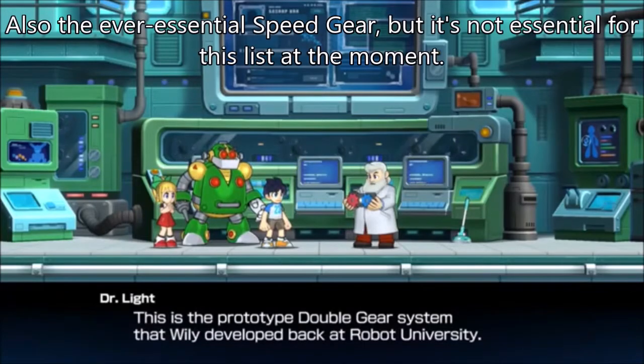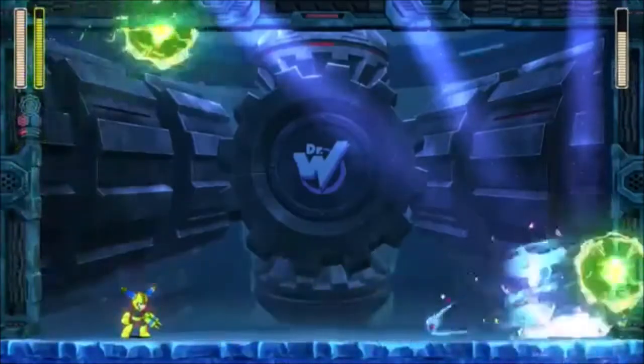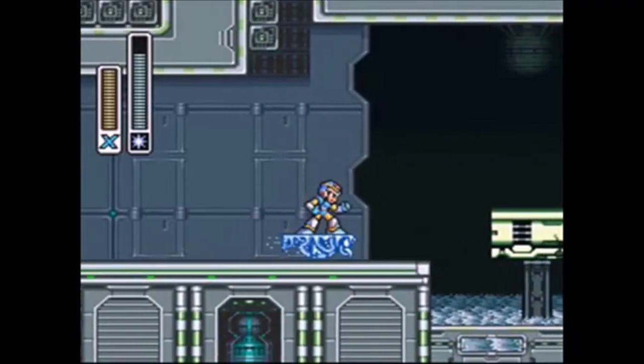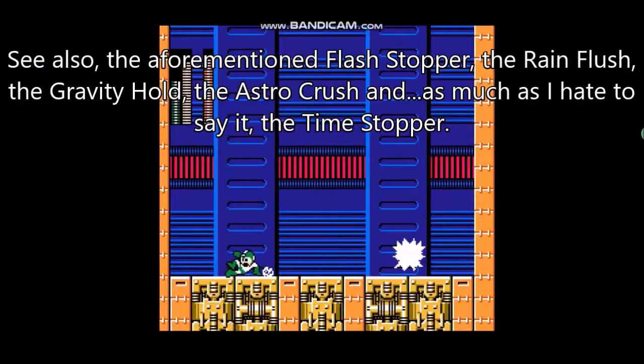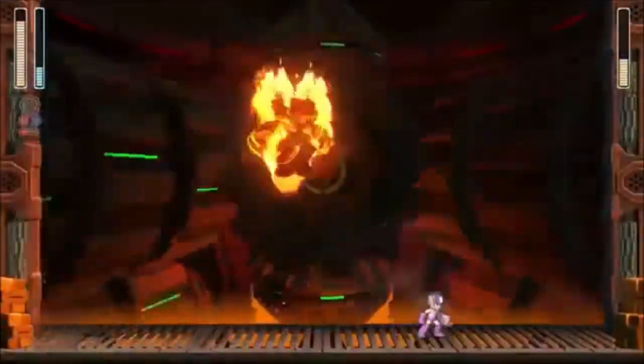Mega Man 11 introduced the Power Gear, which not only powers up your Mega Buster, but it can also make all of your special weapons stronger and different — very similar to the X-Buster upgrades in the X series. When you use a Tundra Storm with the Power Gear, it essentially becomes a screen nuke weapon, which is one of the most effective screen nuke weapons we've gotten in Mega Man's history.